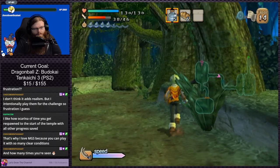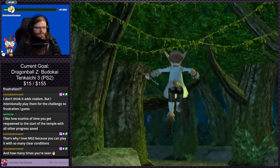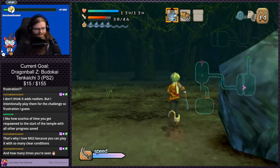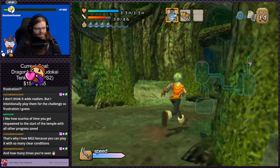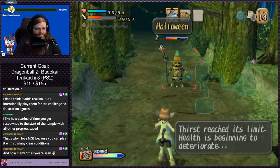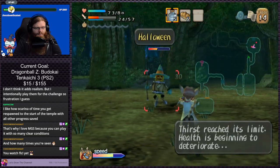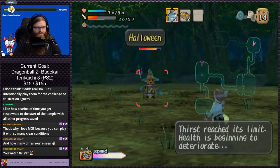Why you love Metal Gear Solid — because you can play it with so many clear conditions to get different rankings on the end screen based on how many times you die, how many people you kill or don't kill, how many times you're seen, etc. I'm just not much of a stealth game player — I don't have the patience most of the time to sit there and wait for the perfect time to run through an area. In Metal Gear Solid though at least they make it interesting.